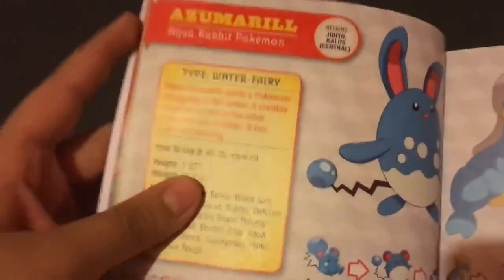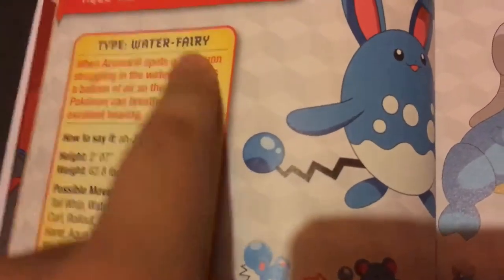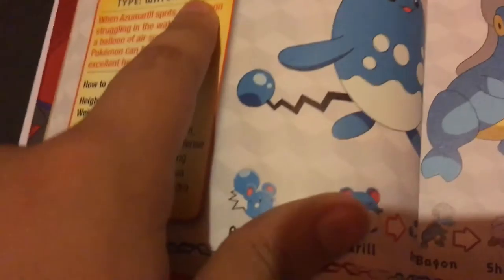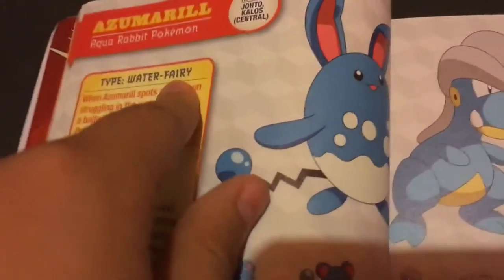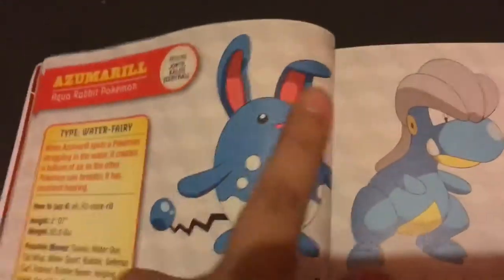This is gonna be the final page for today. This is Azumarill — it's a Water and Fairy type. I actually have this one in my X and Y. And this one is Marill, the pre-evolution of Azumarill — it's a Normal/Fairy type.